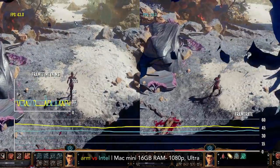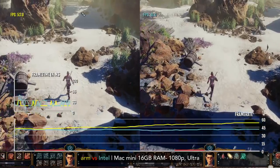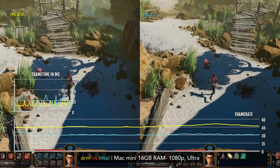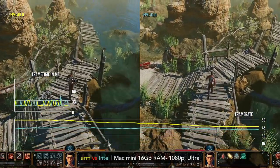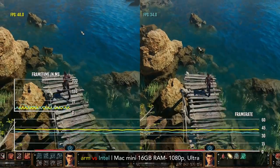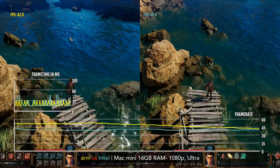The ARM and Rosetta versions get quite similar performance between each other. You can play at 1080p, ultra or high, on 16 gigabyte memory configs with a decent frame rate. The ARM build is currently only supported on 16 gigabyte M1 configs, as this build requires 10 gigabytes of unified memory. This will hopefully be fixed in a future patch.